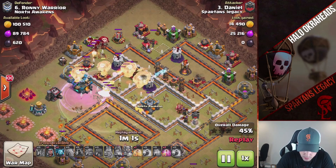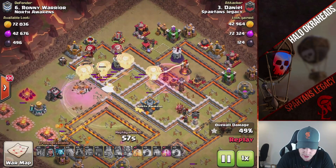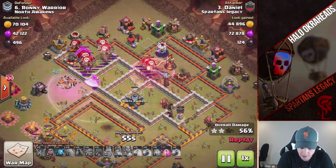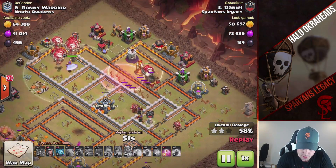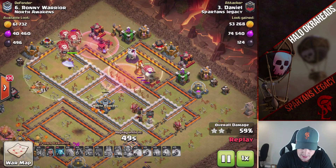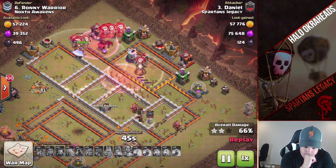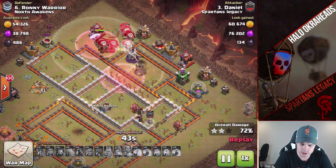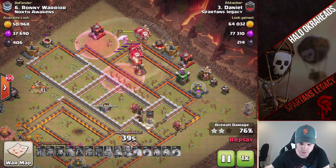He's not going to lose any sort of activity there. He's got a heal spell on the back end. This is a beautiful attack, man. I like this strategy. I'm going to try this next war for a Town Hall 10. This coming war, I'm going to see if it works for me.